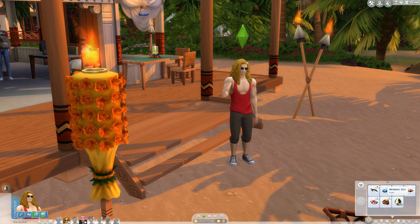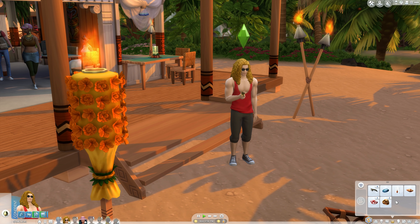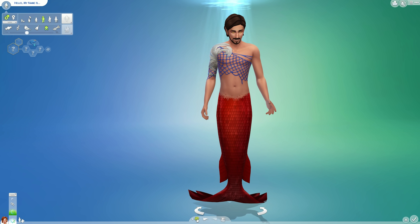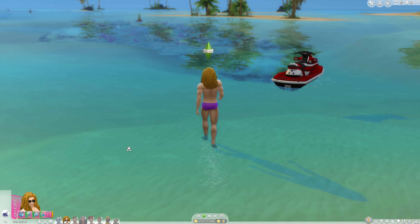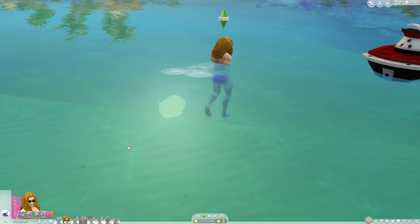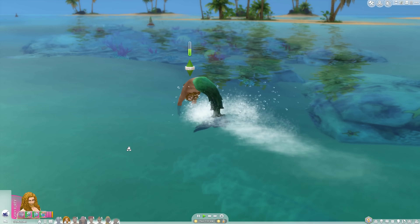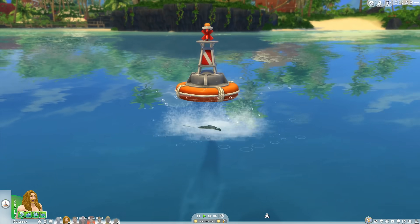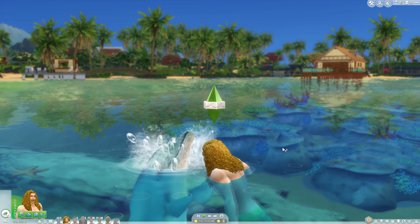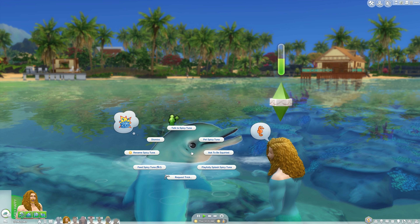In Island Living, one becomes a mermaid by ingesting mermatic kelp, or straight up by designing one through Create-A-Sim. Once you've made your decision to become a mer-person, life continues largely as usual on land. It's not till your Sim touches a body of water that they grow a tail. This allows for exceptional swimming speed, the ability to free dive without a breathing device, and the option to talk to fish and dolphins, along with a raft of other water-related interactions.